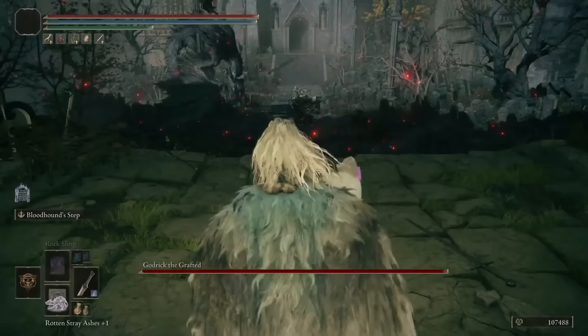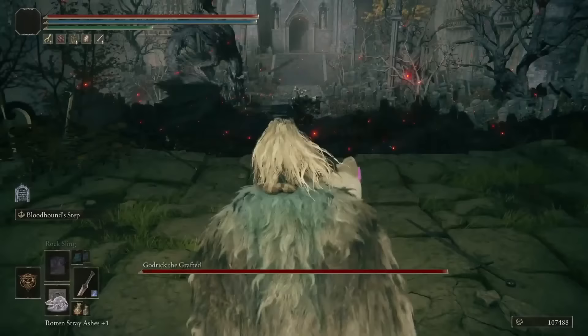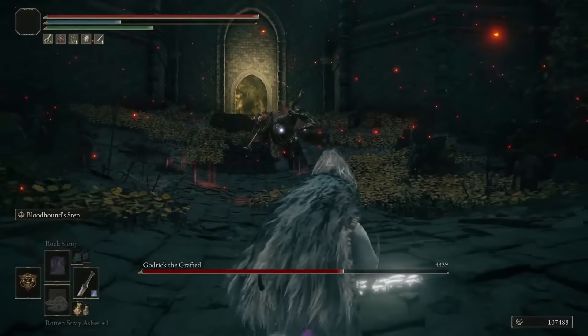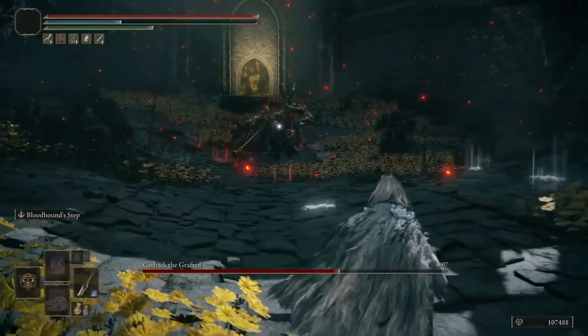You can easily cheese Godrick by using the rotten strays spirit summon you find near Caelid understair. Call the dog in — it will hit Godrick a few times and cause him to get scarlet rot. You could also hit him with anything that inflicts scarlet rot, like rotten breath. Once he's got the status effect, just stay away from him — he'll never go into his second phase and will eventually just die.